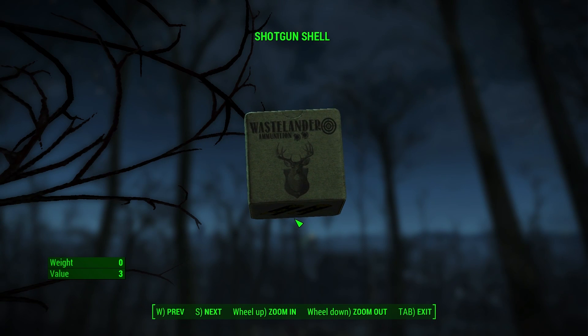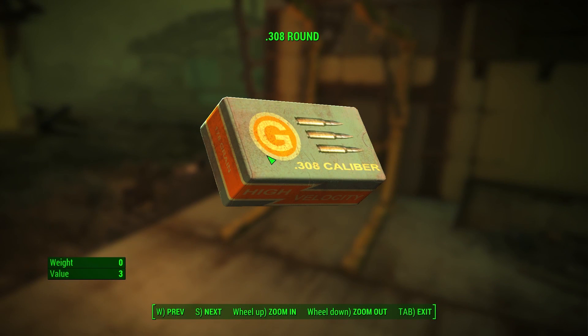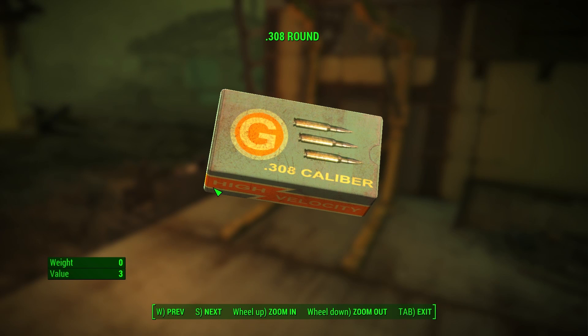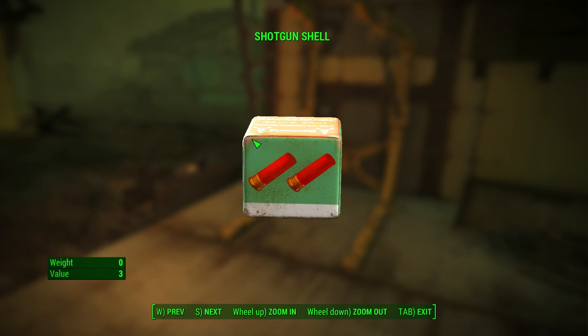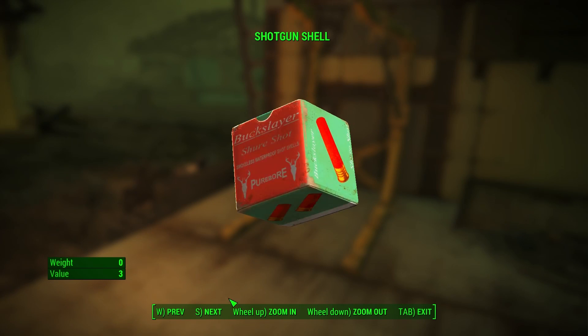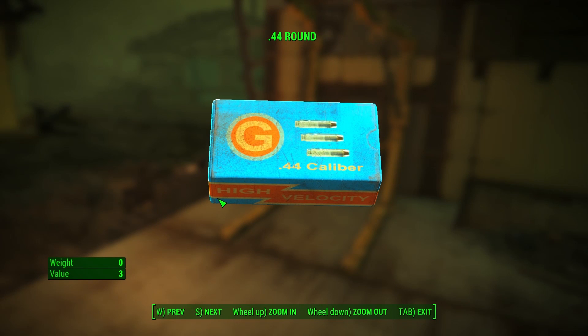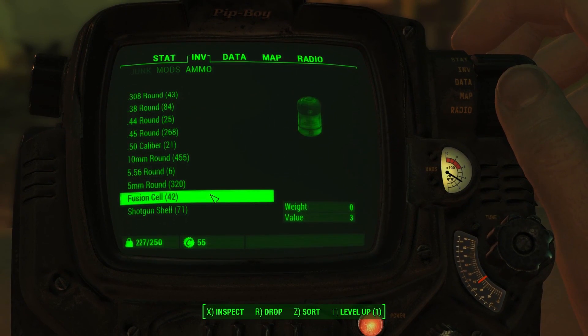The shotgun shells box has an image of a buck on the top and images of shotguns on the side. The shotgun one looks like something out of a wooden leather box — but not as bad as the vanilla shotgun box, which looks like a toy. Looking at the vanilla version, it looks great and all, but it still looks very corny and cartoonish, and the text is a little bit harder to read as well.